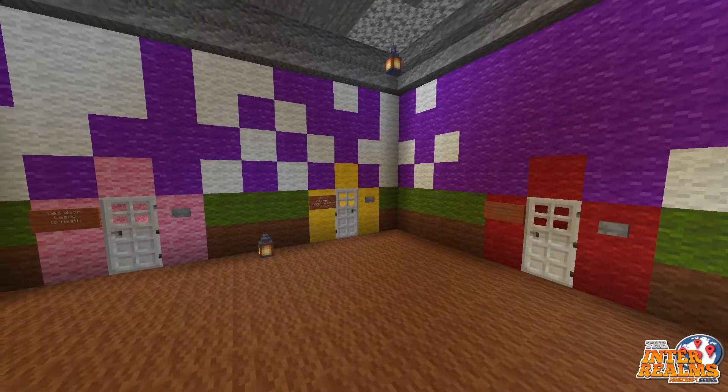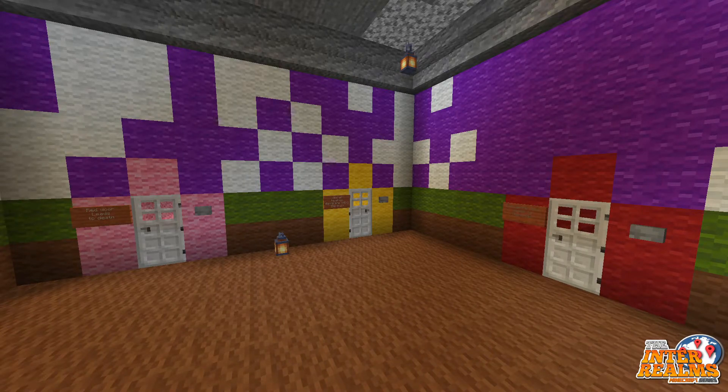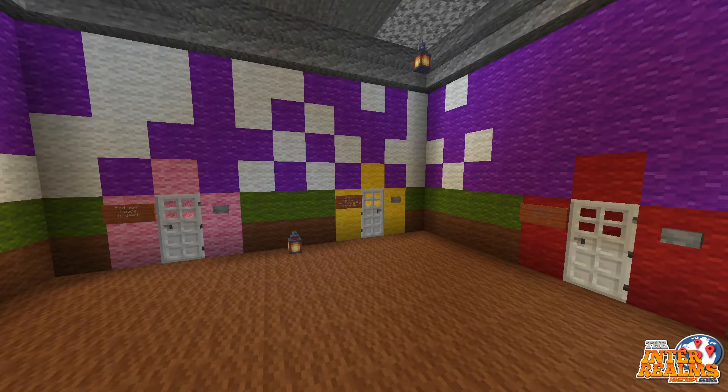The second room will have three doors. The only thing you have to remember is there can only be one correct door. So you have to pay attention, and some of them can be tricky.